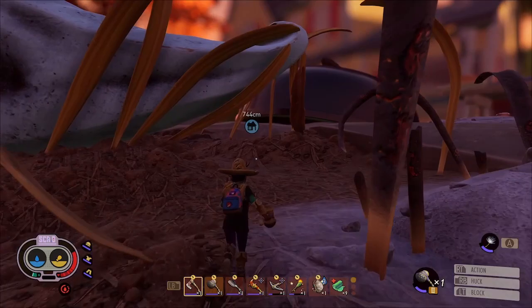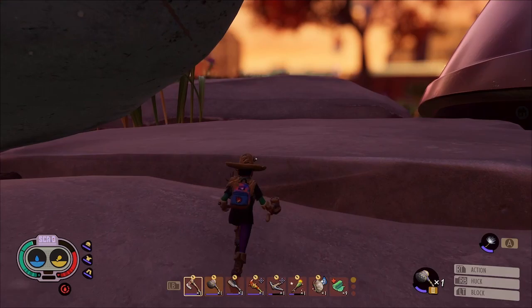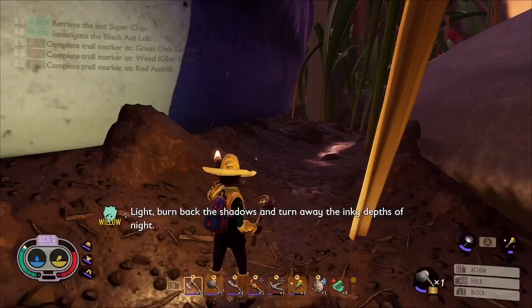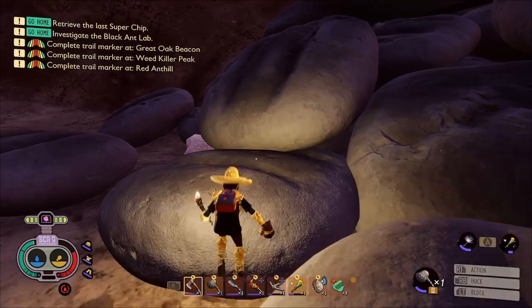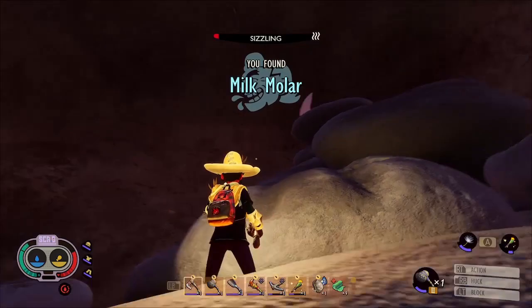Hi everyone, welcome back. In this episode we're going to be getting the Coltana. I've been playing this game since the beta and you used to be able to just walk in and pick it up - all you needed was Antlion armor to survive the sizzle. But now they've made it into a defense event, which means when you go in and try to pull out the Coltana you will trigger swarms of ladybird larvae to attack the sword. At the end you get the recipe for the Coltana, not the Coltana itself. They've definitely made it a lot harder, but I'm kind of glad because it's such a good weapon.